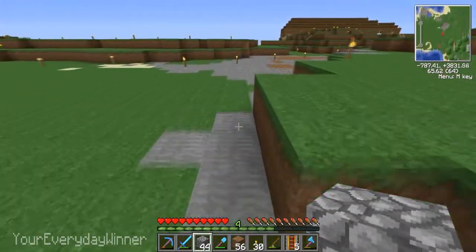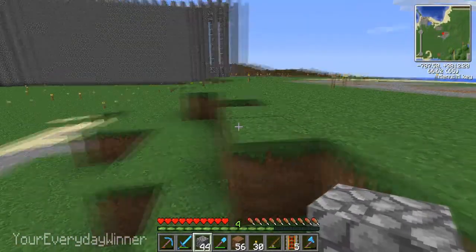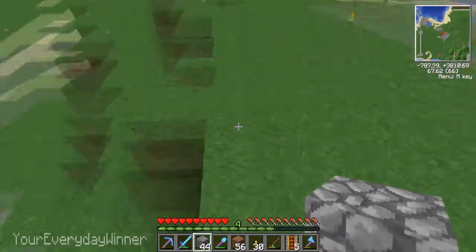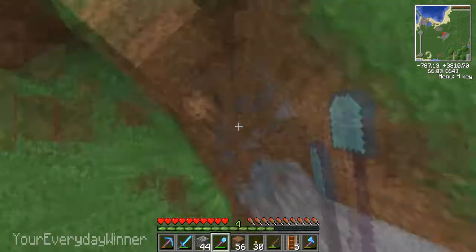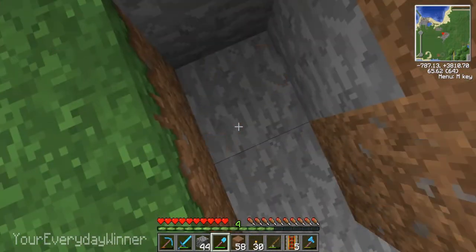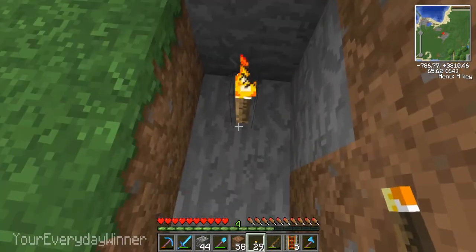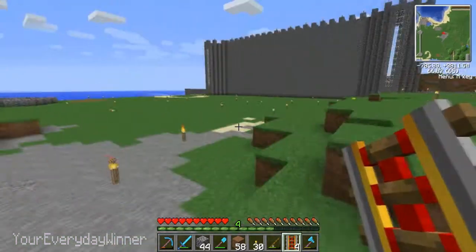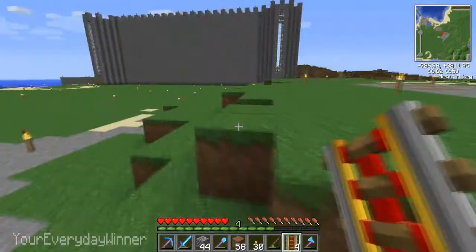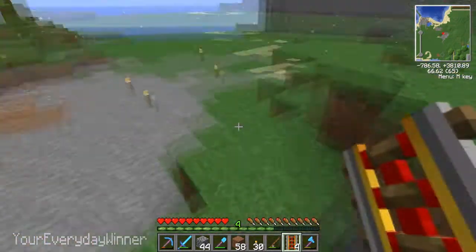We want to be in proportion. I'll have to tear this down — this block right here puts me in proportion. Let's put a power rail there so I know that's the spot. What part of the building would that be? That would be the front.